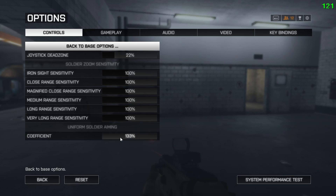Under the advanced options, you do not want to mess with any of these unless you actually know what you're doing. These can mess up your sensitivities for all your different scopes. If you really want customization for your ACOG, your 8x, your red dot, all that, you can adjust this, but I do not recommend it.